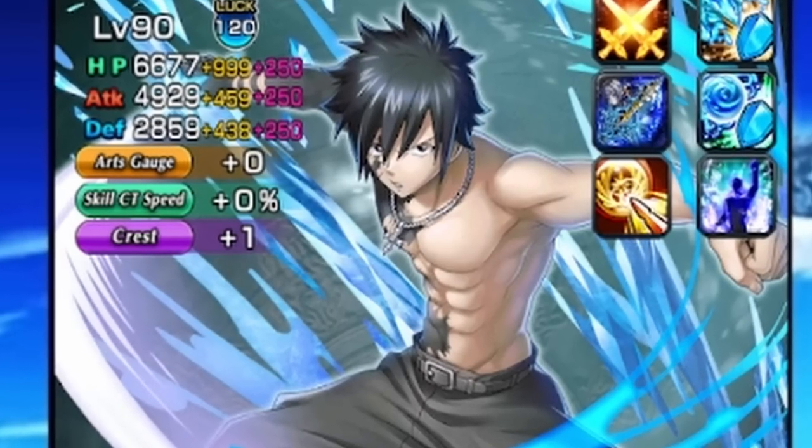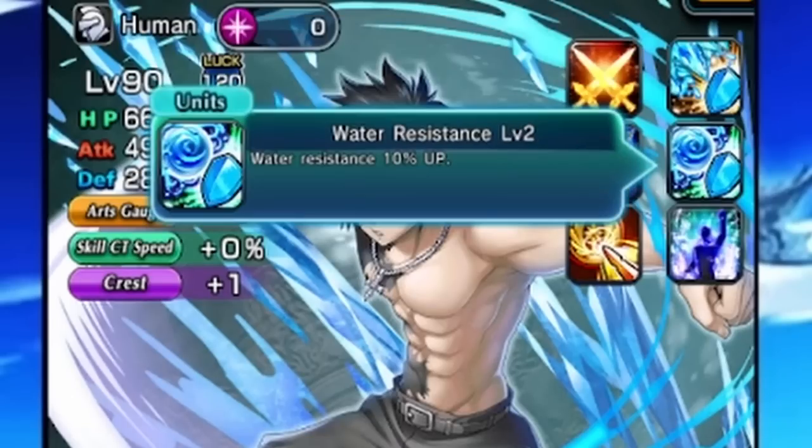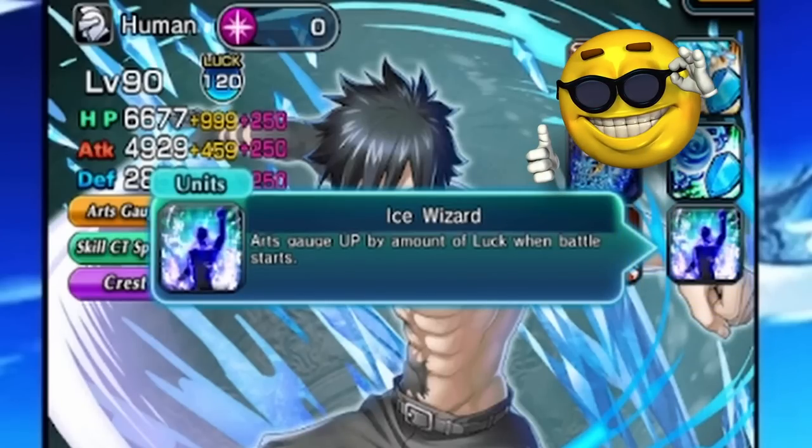I haven't talked about him in a very long time and I've learned a few things about him that made me appreciate him a little bit more. We have a freeze resist passive and we have a water resist passive — they're decent. The main passive you're looking out for though is his ice wizard passive. This is what makes Gray so potent as a luck unit and just as a unit in general.